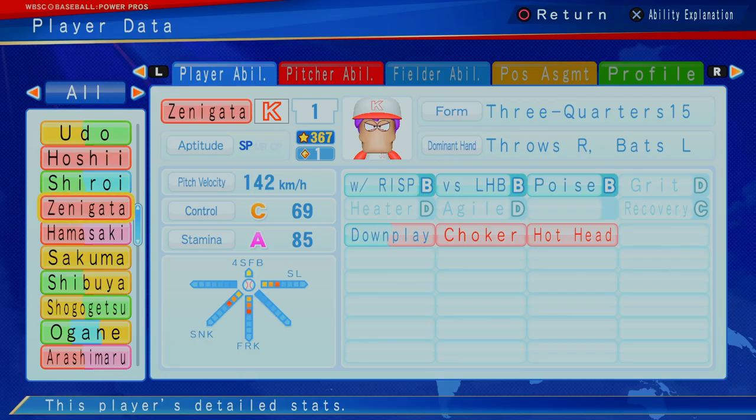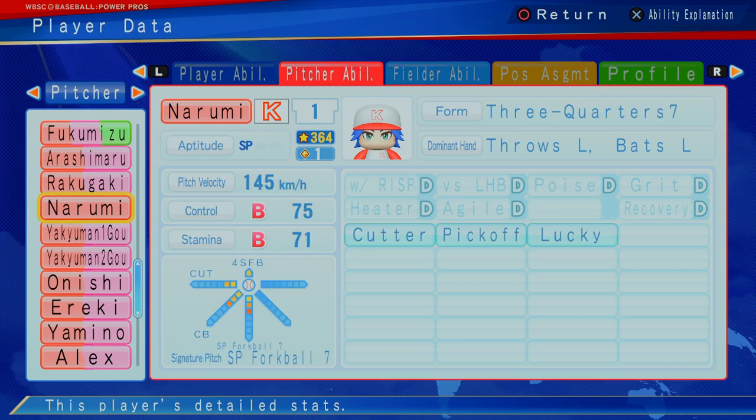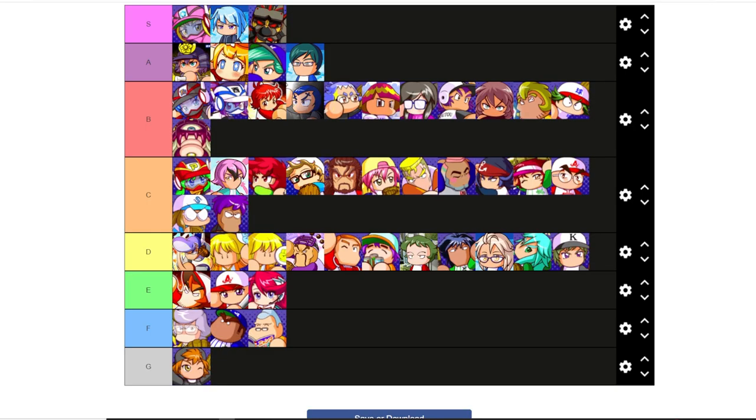Zenigata — one star, 367, A stamina, C control, three sinker, three forkball, three slider, downplay, choker, hide. But B runners in scoring position, B versus lefties, and B poise. No decent, solid option for Zenigata at one star. We're going to put him at C as well. Can't play a position, but Nerumi at one star is probably a steal — he can throw a little bit, can definitely hit. I think this is an upgrade from Fukumizu as your lefty. It's a fork ball and not a shoot ball. Nerumi is going to be right up here. So Yakuman, Izuyoi, Reibu, and Nerumi are your S tier players.